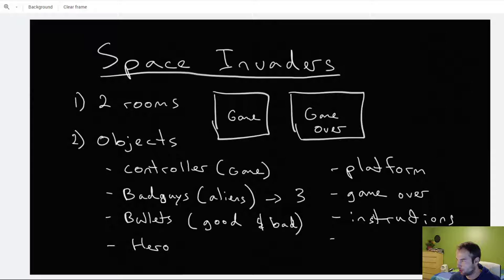I think that's all the objects we need to build. I'm not going to go into all the details of how each object needs to work because I'll cover that once I start building the game. With that, let's jump over into GameMaker and do a quick project setup.